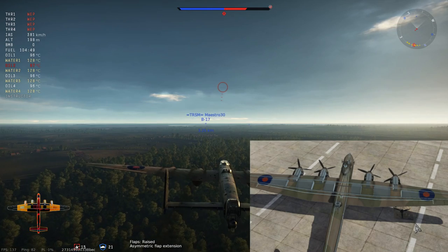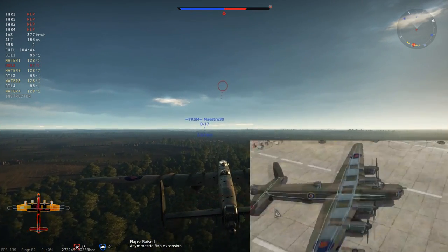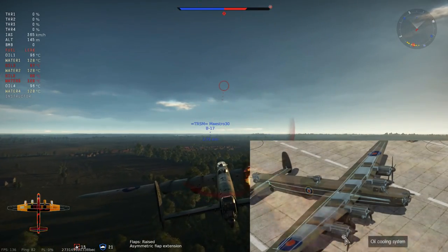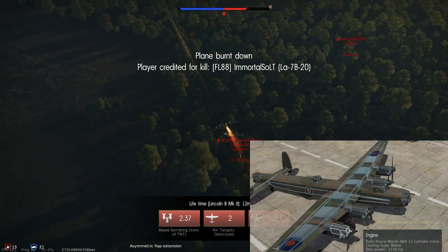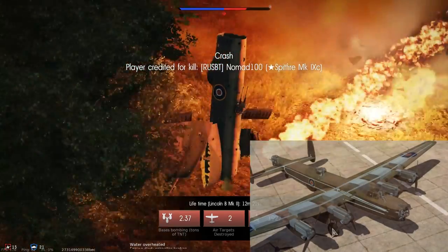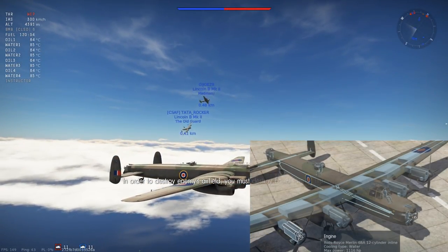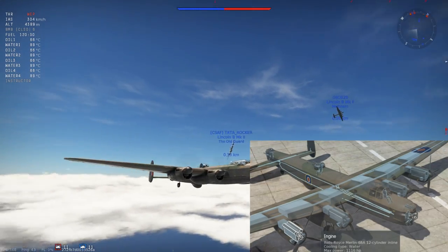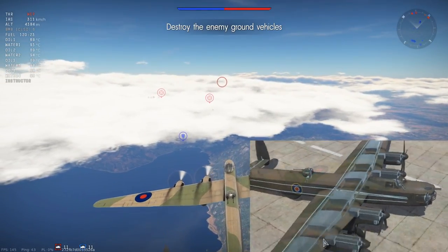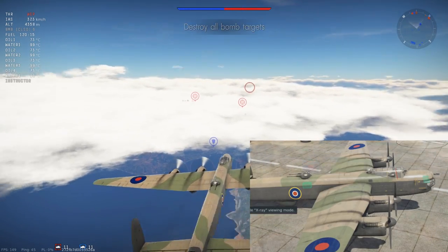A lot of the time the fire goes out — even some engine fires can be pulled out. Overall, the engines lack any kind of protection, so AAA will always cause oil and water cooling damage. Those Rolls-Royce Merlin 68A 12-cylinder inline engines are stock stronger than the Lancaster's, but the plane is not necessarily that much faster. It's not a speed demon, but you kind of expect this after flying the Lancaster B Mark III.